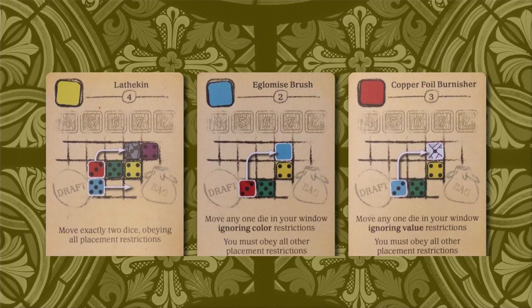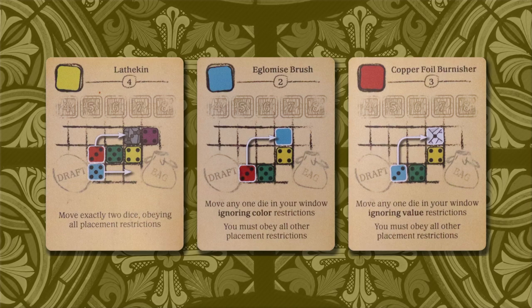The tool cards allow players to expand their options by compensating for unfavorable dice rolls. Each card clearly explains what it does. In general, they allow movement of dice within the player's window, updates to pip values, re-rolling of dice, or replacement of a die with one from either the round track or from the bag. The first person to use a particular tool pays only a single favor token; all subsequent uses require two favor tokens.